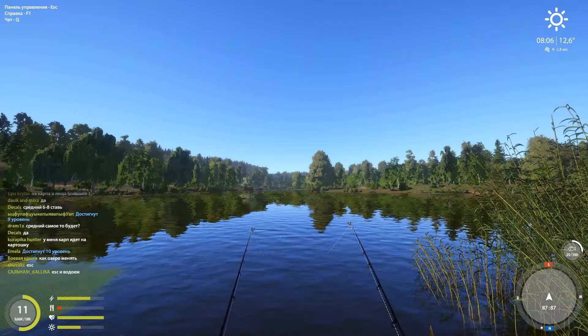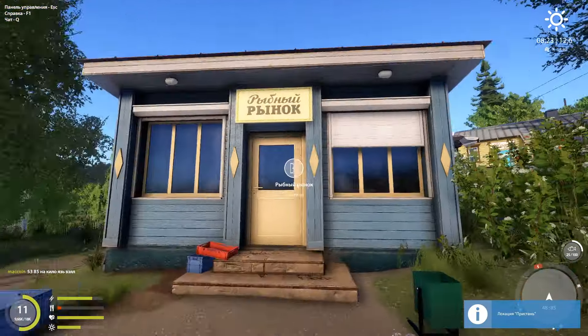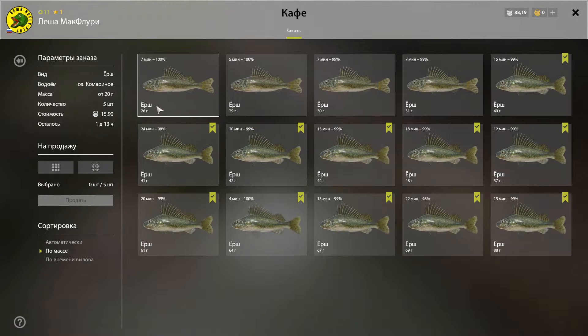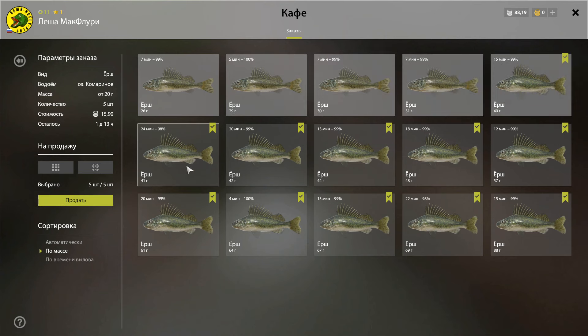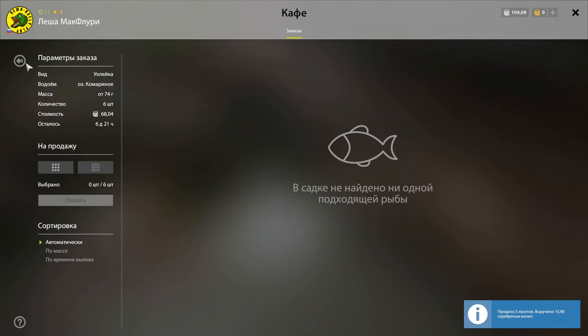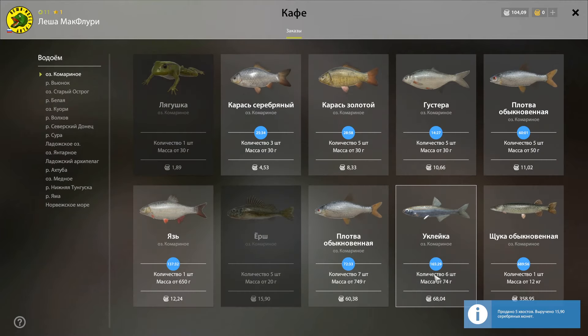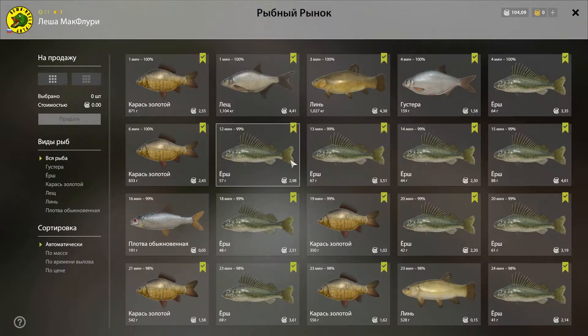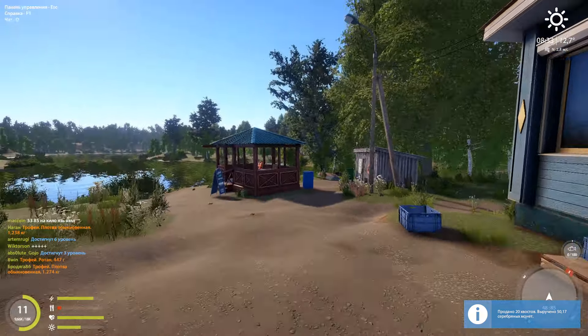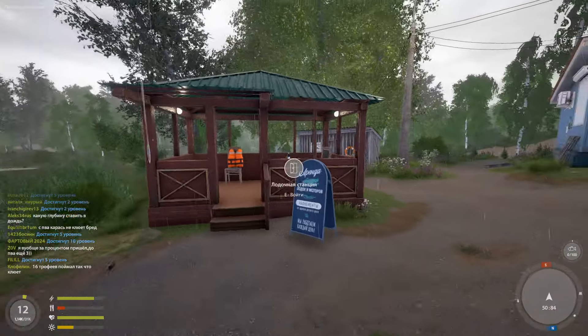Вот такая первая ночь на донке получилась. Идём в кафе проверить заказы: видим, что можем закрыть небольших ершей, выполнив первый заказ на колючих. Есть и хороший заказ на уклейку — он здесь практически всегда. Остальное продаём на рынке. Хорошие зачётные ерши стоят дороже карасиков. В итоге всего 65 монет — ночь непоказательная. Вывод: день на уклейке пока лучшее, что можно позволить себе по фарму.